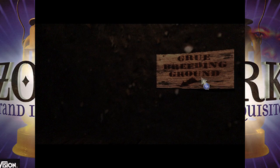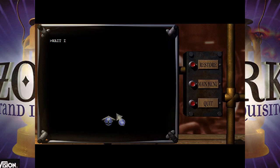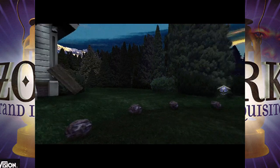We go in the house — it's dark. And there's a Gru down there. If we try to do anything in here, it makes you die. 'You were eaten by a Gru.' Now, it's a pitch black cave in a Zork game — what did you think was going to happen? We have died with 499 of a possible thousand points. Let's restore.